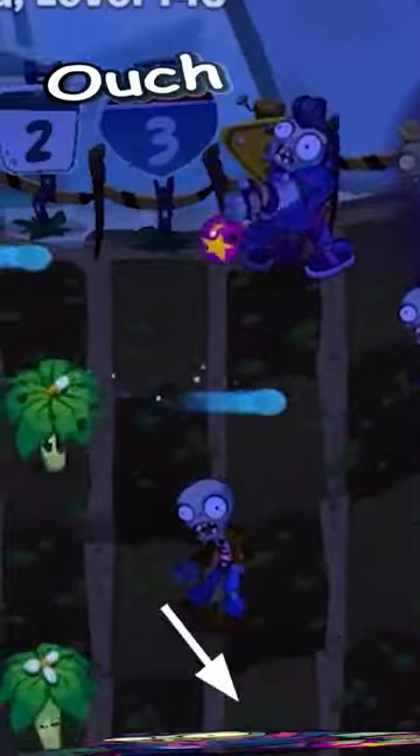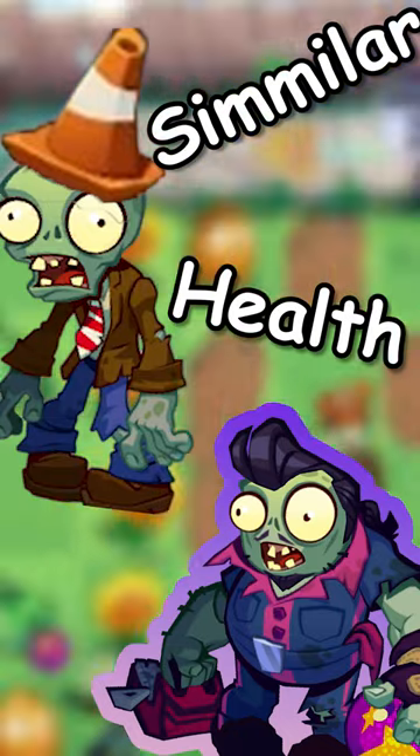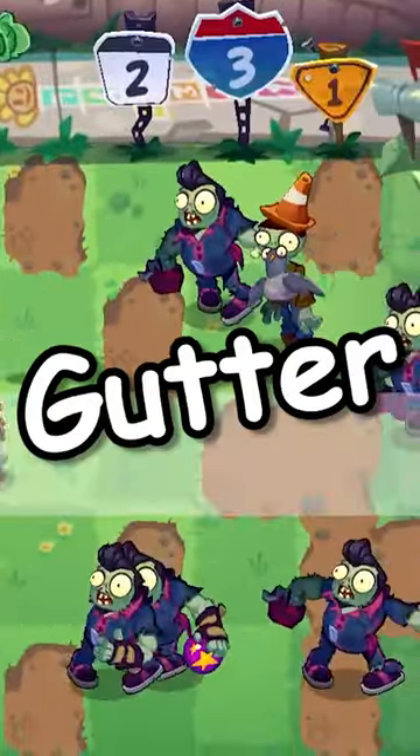Use Umbrella Leaf to counter Bowling Zombie's bowling balls. Bowling Zombie has health similar to a Conehead Zombie. Be sure to take out Bowling Zombies quickly or your defense will be in the gutter.